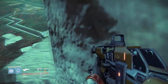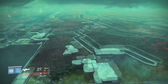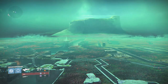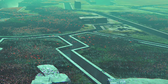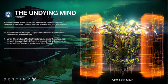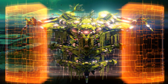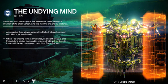To wrap up, I have more timed PlayStation exclusive information — the new strike boss called the Undying Mind. The description reads: 'An ancient mind, feared by the Vex themselves, hides among the channels of the Black Garden — find this machine and end its existence.' The strike is located on Mars. It looks like a buffed-up Hydra, and it looks insane. The moss and greenery on it makes it look ancient, which really fits the description.